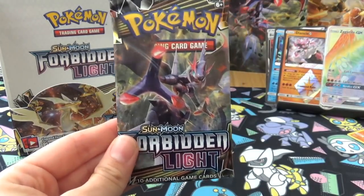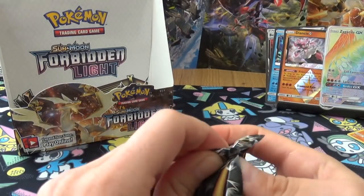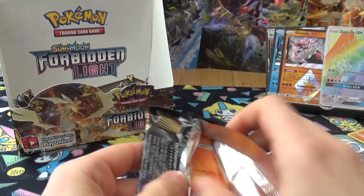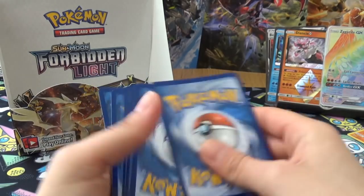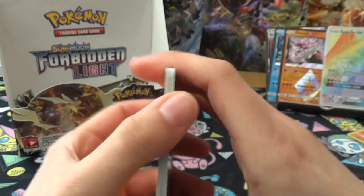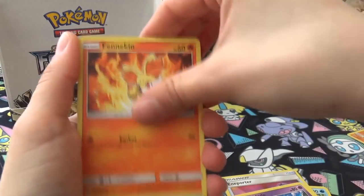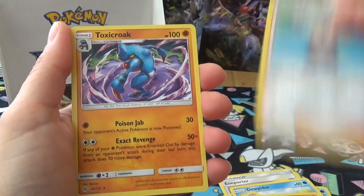Last pack - fingers crossed. Joe hopes it's empty. Final pack: Energy, Frogadier, Doublade, Fennekin, Aerodactyl, Pancham, Inkay, Fennekin, Acro Bike, and Toxicroak. Yeah, that was it.